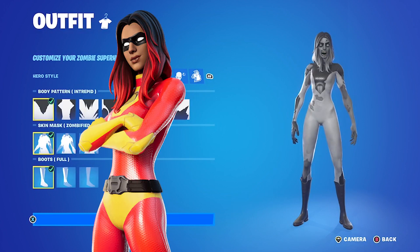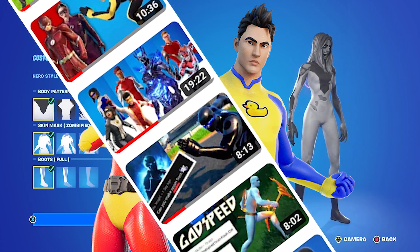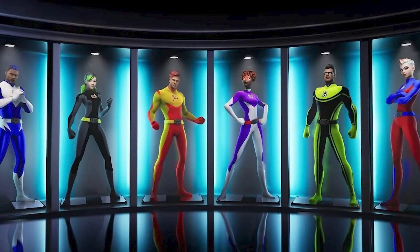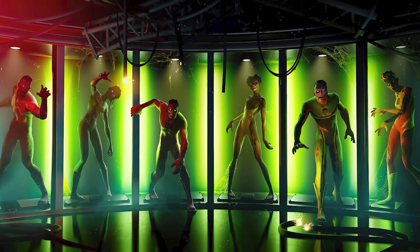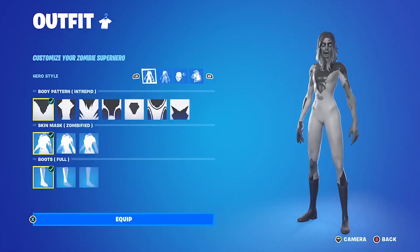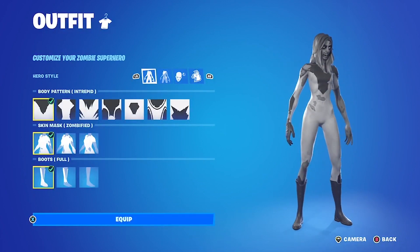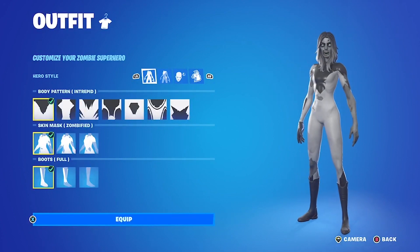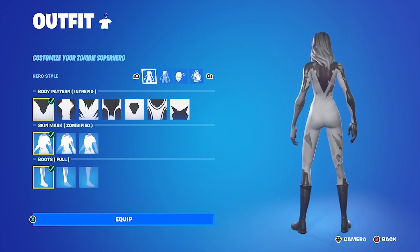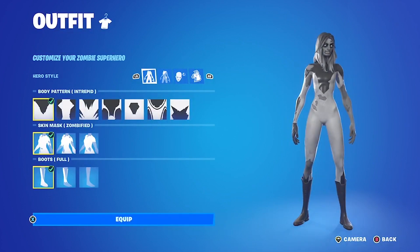There are the Boundless customizable superhero skins, which we use for so many of our custom skins in Fortnite. A little while after those Boundless skins were released, they put out the zombie versions of those skins. The zombie version is actually perfect for what we're trying to do here. In both the Boundless and zombie superhero cases, you can customize different outfits, put different colors on them, and make them look however you want within those parameters.